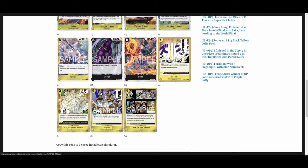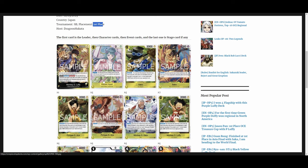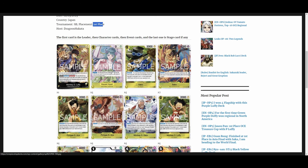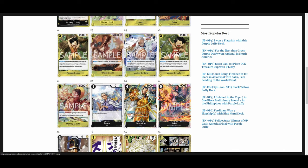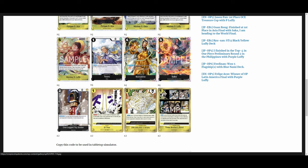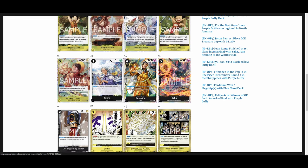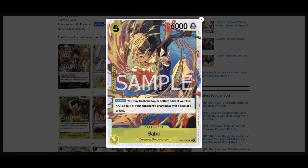One final first-place Luffy list: four Hiyori, the new stuff, four Suru, four Borsalino, four Sabo, and two One-Leg Soldier for cost reduction. The cost reduction from Suru and One-Leg Soldier pairs well with the new Sabo that lets you KO things with a cost of five or less. Also running L-Thor and Amaru as 2k counters.